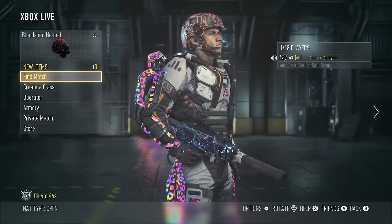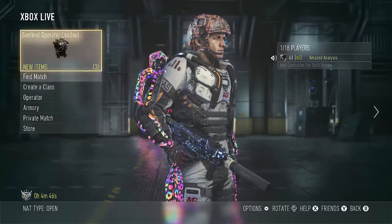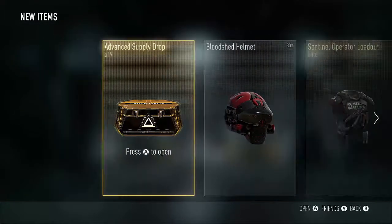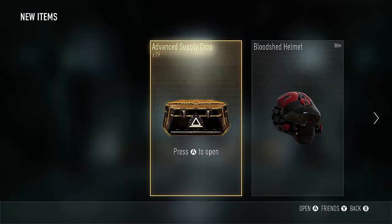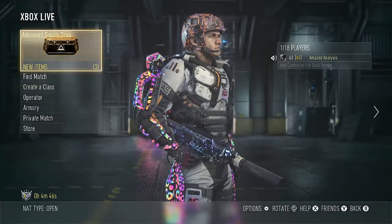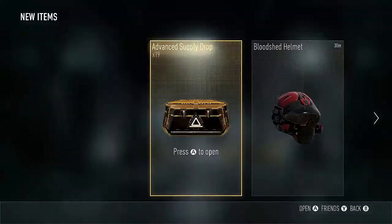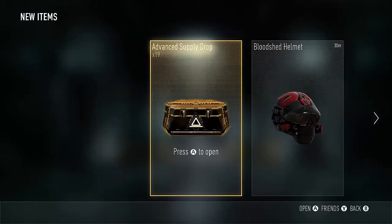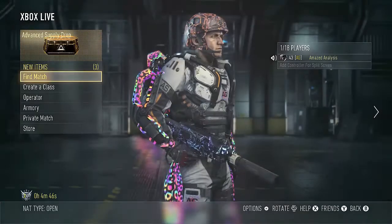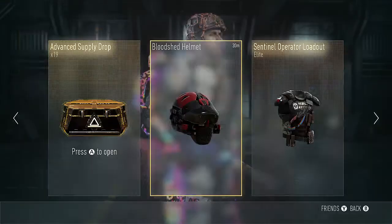The actual video I wanted to get to today — I have bought more supply drops. Yes, that is right, I bought $30 worth of supply drops and we are going to open them. Hopefully we get the same luck as last time, getting an elite weapon that was really overpowered that a lot of people like to use. So yeah, we are going to get right into this with the first one.